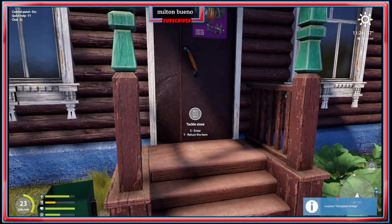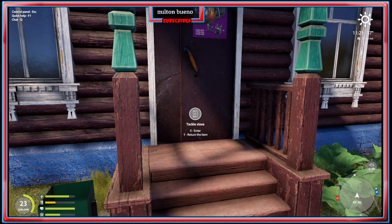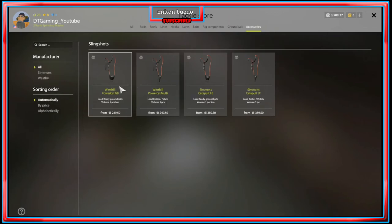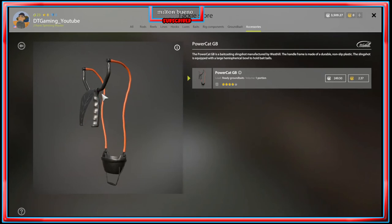If you want to throw groundbait farther than you're able to by hand, there are tools for that. There are cobras, which are throwing sticks. There are also slingshots — slingshots allow you to load the groundbait in and use that to throw. Slingshots are more popular for groundbait.